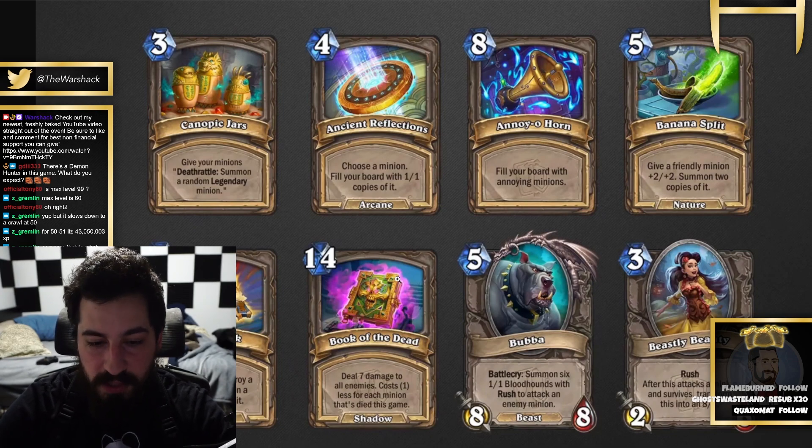Book of the Dead: deal 7 damage to all enemies — that includes face — costs 1 less for each minion that's died this game, not just your minions, just minions that have died. Seems really easy. 8-mana Holy Book: silence and destroy a minion, summon a 10/10 copy of it.